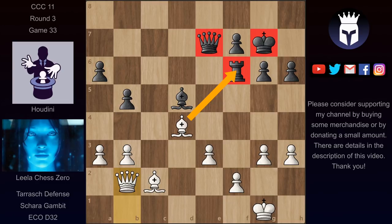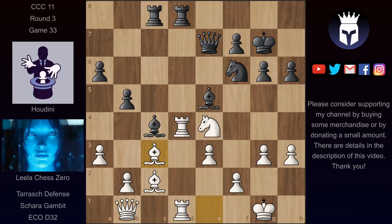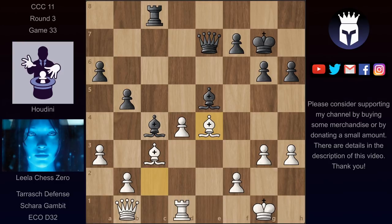So instead of bishop takes on d4, Houdini took with the rook and now Lila took back with the pawn, promoting her extra pawn into a passed pawn. And now this pawn is threatening to move up the board pretty fast. The game continued with knight takes on e4, we have bishop takes on e4, bishop f6, keeping the bishop on this very dangerous diagonal.